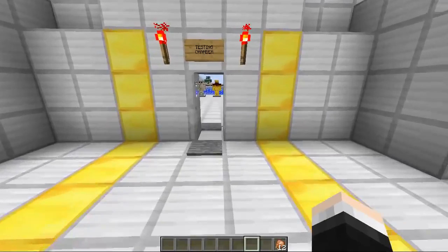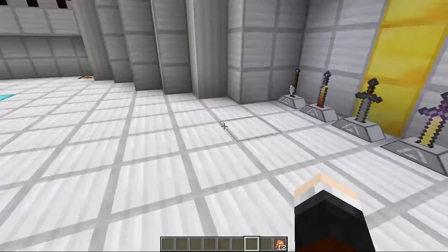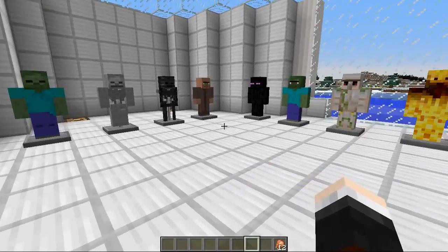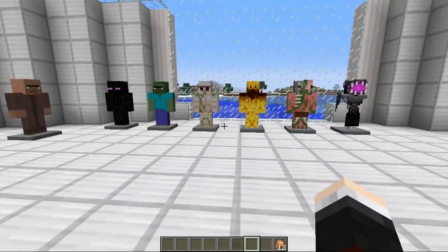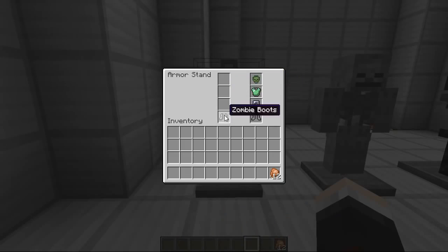So Grim, let's go on into the testing chamber where we've got every single mob armor here and also some really cool weapons as well. And thanks to the Bibliocraft mod we can display them absolutely beautifully. I'll put a link to that mod in the description below as well. So let's get started because there's so many of these and we're going to start off with the zombie armor.